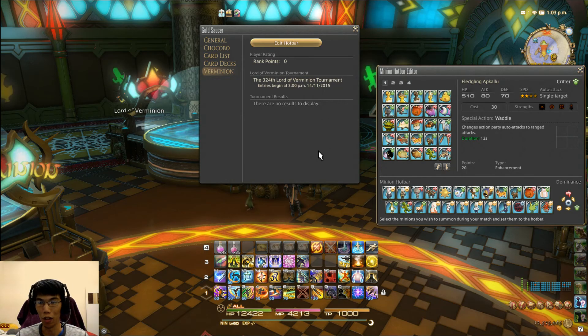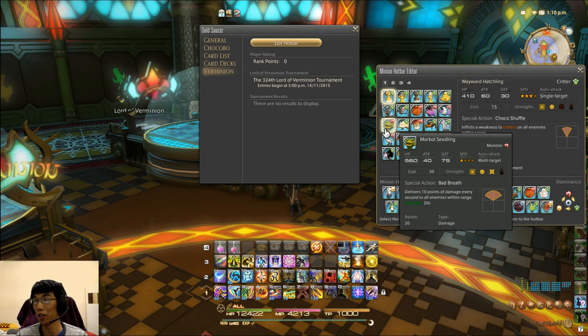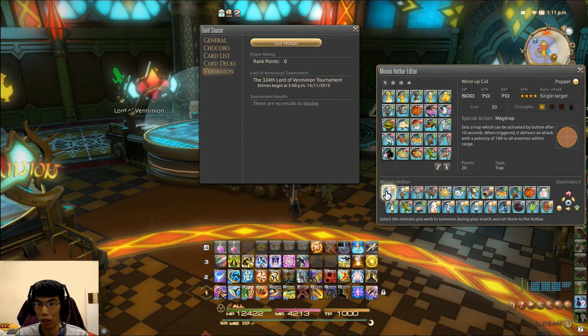The main point of this is to show you the strategy of how to beat the AI — or dominate the AI — in a normal match. What you want is a strong all-round minion. Out of my 85 minions, one of the two strongest all-round minions is Windup Cid, with 500 health, 70 attack and defense, and his special action is Magitrap.